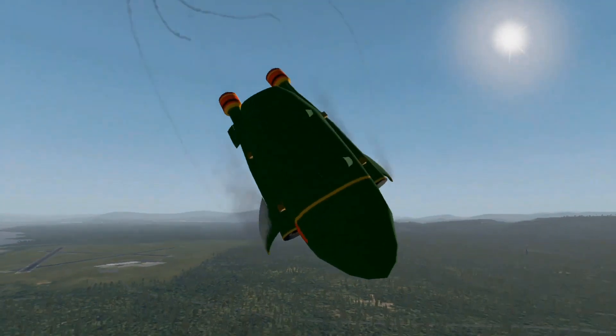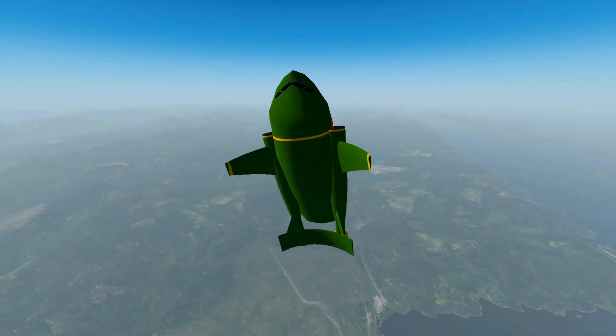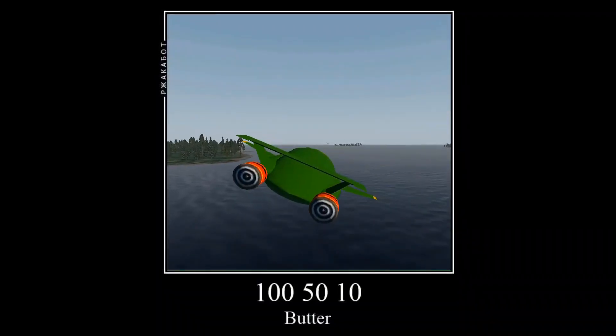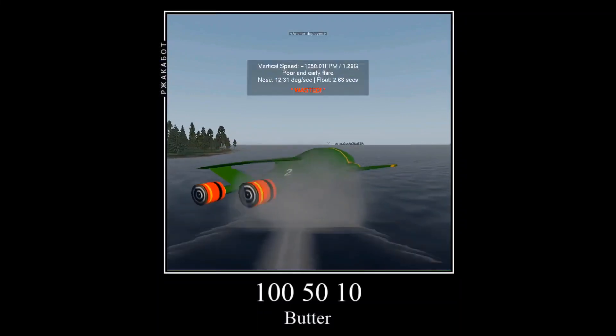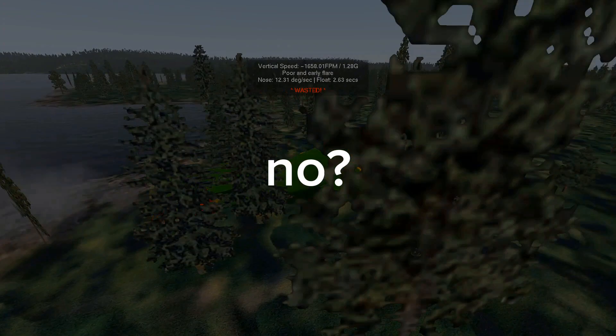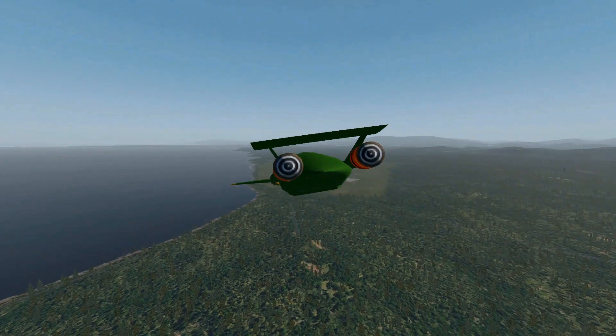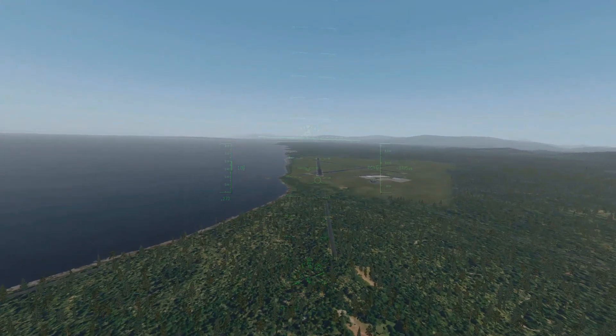Oh my gosh, it's so overpowered — we took off in no time at all. I am sure in real life it would just fall apart. Even the vertical stabilizer is going crazy. This thing is so powerful it can probably be used as a seaplane because it can take off even from water. It also has reverse thrust, so I'm absolutely sure we can stop faster.